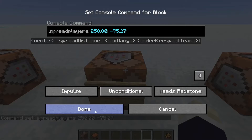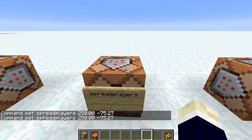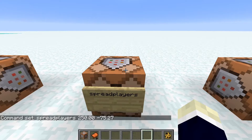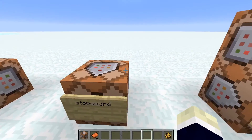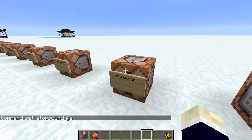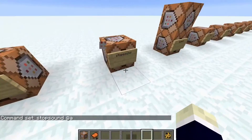The spreadplayers command lets you spread players out inside a certain area and set the spread distance too. Not much use unless you're running a server with command blocks — though I'd recommend just using a plugin for that.